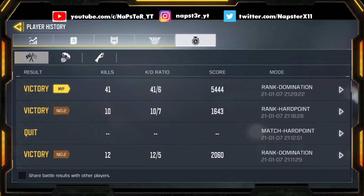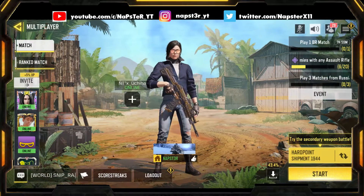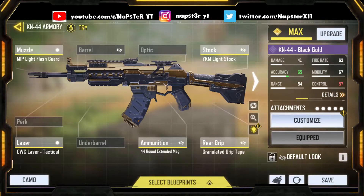Let's jump into the gunsmith loadout so you can check out what I used. The MIP Light Flash Guard is used for better vertical and horizontal recoil control. I used to use a Y-Cam Light Stock but no stock is also helpful. The Granulated Grip Tape improves bullet spread accuracy. The OWC Tactical is a must. The other attachments are pretty much preference. Hope you guys enjoyed the video — please drop a like and stay tuned for more content!